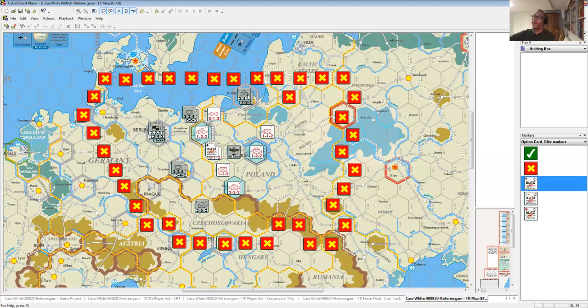One thing to note once we get to movement: Polish defenders all have ZOCs — zones of control that stop movement — unless you have a friendly unit in that hex. For example, if a unit motors out, it has to stop because it's in the ZOC of the Polish defender in Danzig. But with a friendly unit there, that ZOC is negated so it can continue moving. Steve confirms he's happy with the placements.